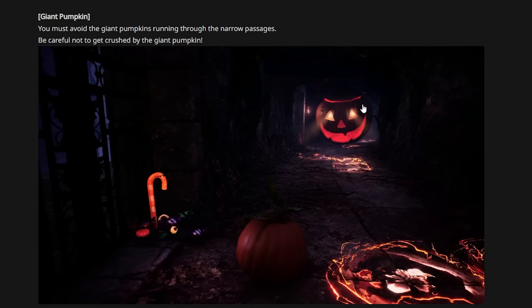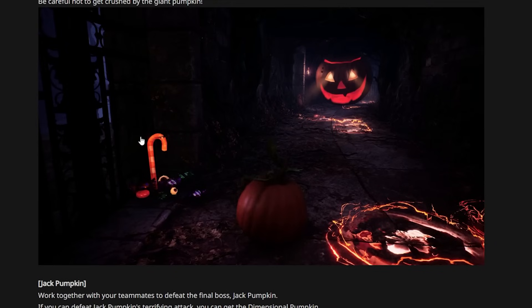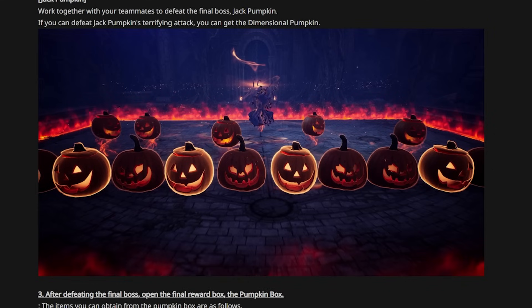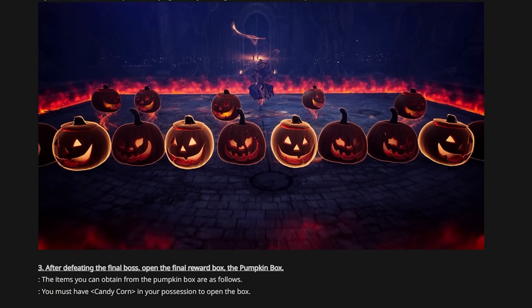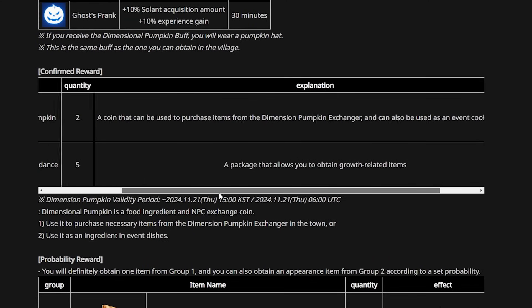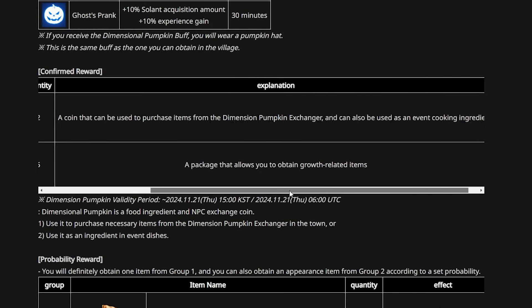The pumpkin cart carries all the loot and goes from point A to point B in the dungeon — you can't actually drive it around. There's also a giant pumpkin which we saw in the trailer: you must avoid the giant pumpkin running through narrow passages and hide in little corner bits to avoid getting crushed. Then there's what looks to be the final boss, Jack Pumpkin. If you can defeat Jack Pumpkin's terrifying attack, you can get the Dimensional Pumpkin. After defeating the final boss, open the final reward Pumpkin Box — you must have candy corn in your possession to open it.